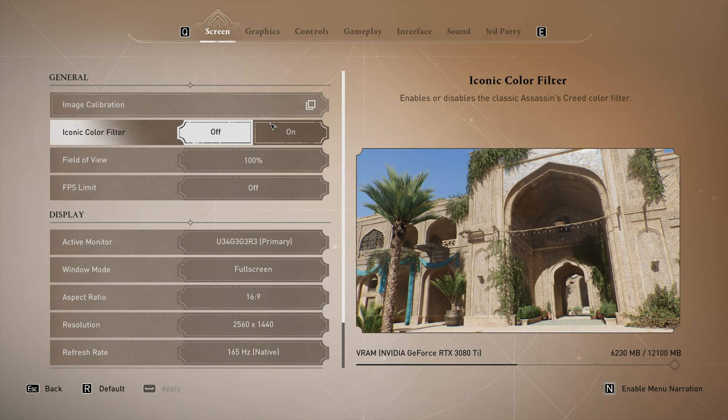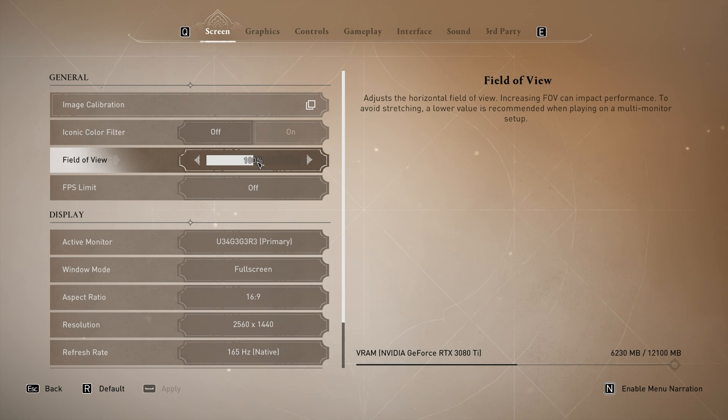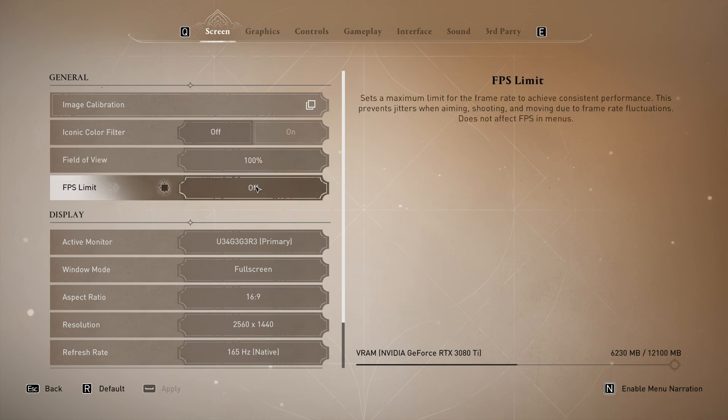Starting on the screen tab, at the very top we have field of view — this is your preference. While it will technically affect FPS, I'd highly recommend setting this to whatever you prefer, as a much more enjoyable game definitely tops a higher FPS counter. Then, FPS limit — absolutely set this off, unless your GPU is being completely eaten by the game, leaving nothing for something like OBS Studio.